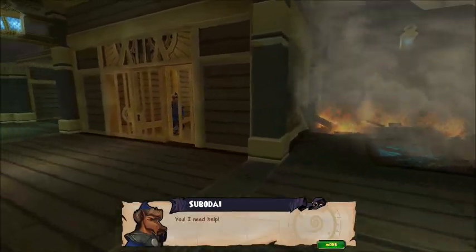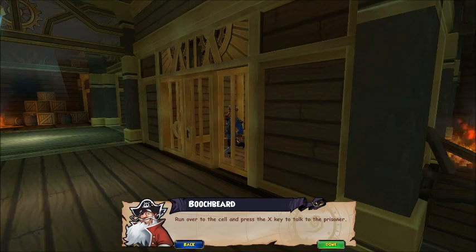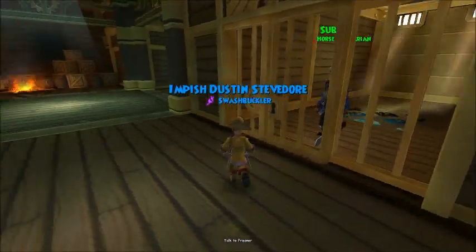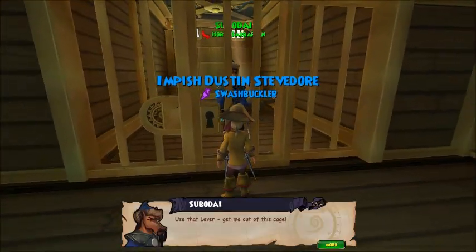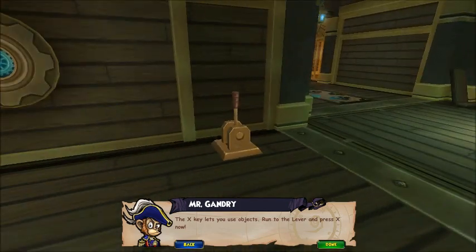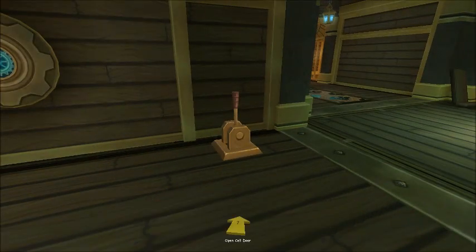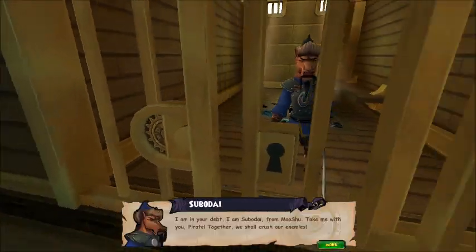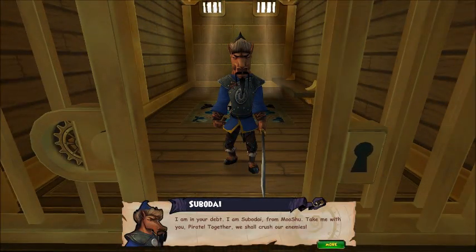No! I need help! Run over to the cell and press the X key to talk to the prisoner! Use that lever! Get me out of this cage! The X key lets you use objects! Run to the lever and press X now! I am in your debt! I am Sumodai from Mushu! Take me with you, pirates! Together, we shall crush our enemies!